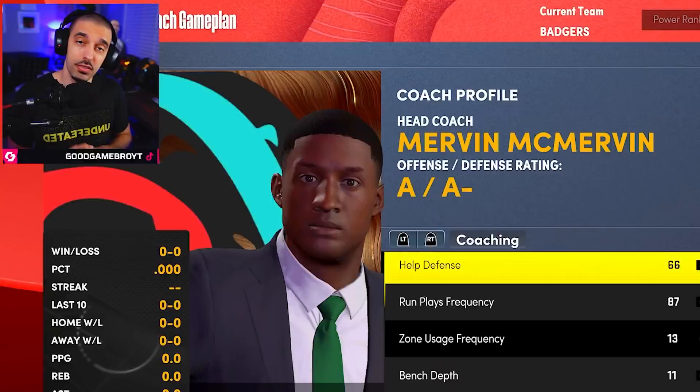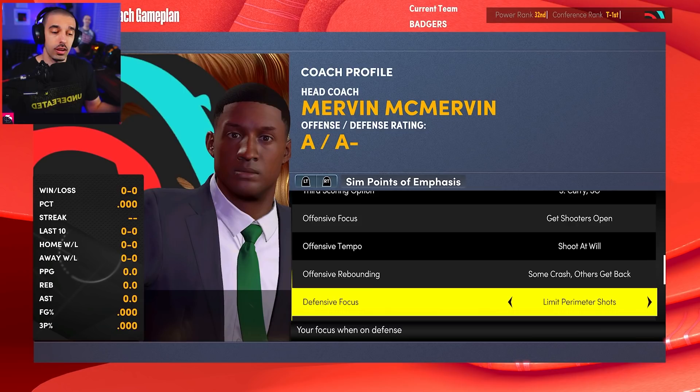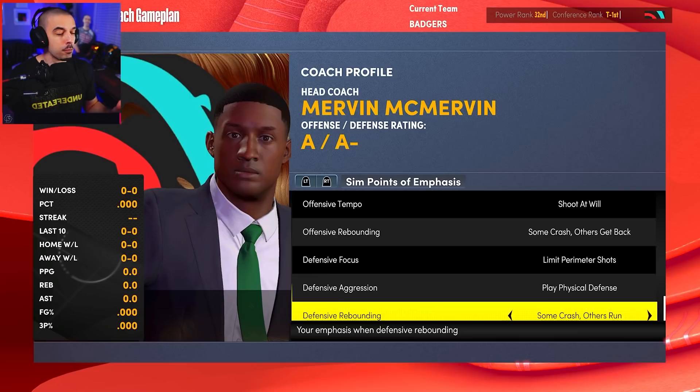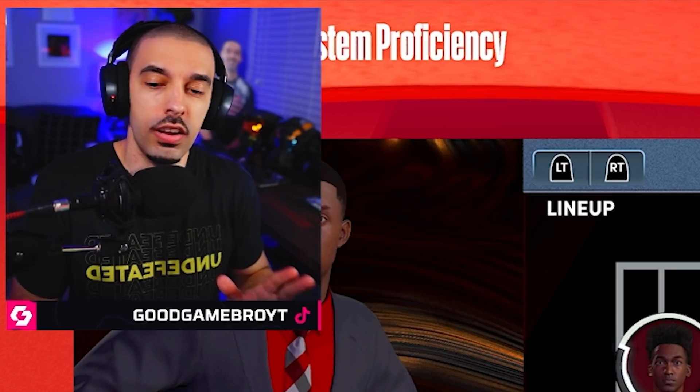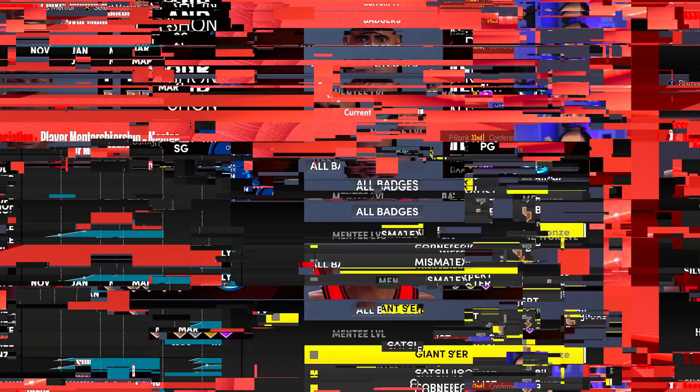Our head coach is none other than Coach Mervin McMervin — the legend himself is back. Patty Mills is our number one option, Terrence Mann is second, Seth Curry is third. Our offensive focus is getting shooters open with a run-and-gun tempo, some offensive rebounding with crash-and-get-back balance. Defensively we want to limit three-point shots and perimeter shots as much as possible with neutral aggression and physical defense. Our system proficiency is seven seconds or less — basically we're Mike D'Antoni in year one.